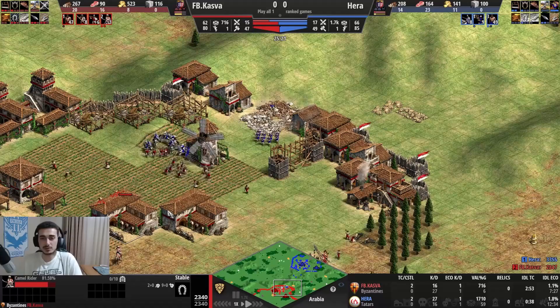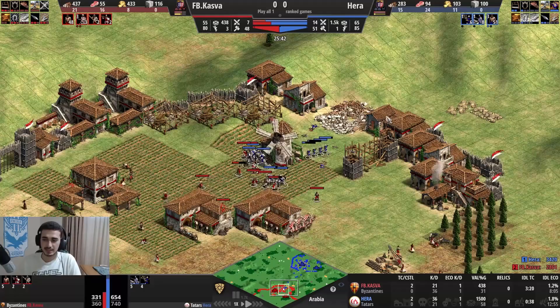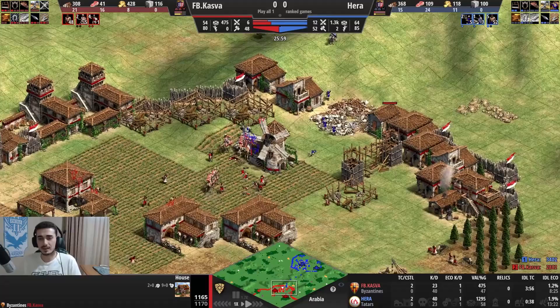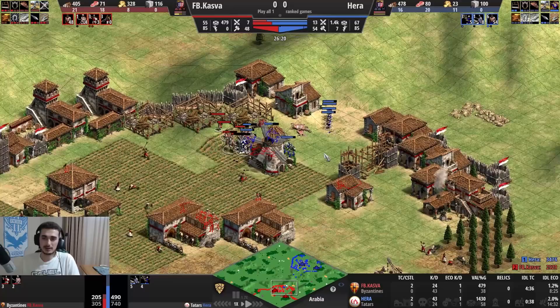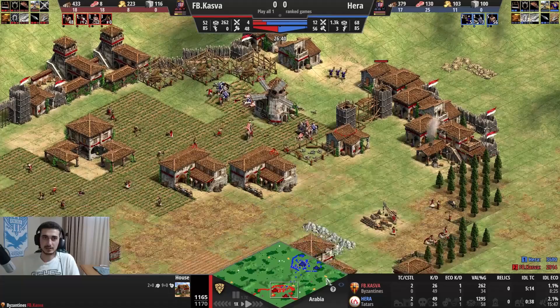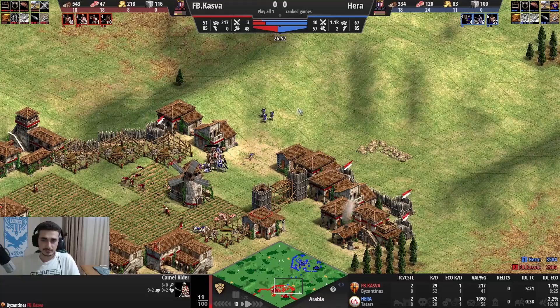Now he's reacting with double stable to defend against the double gold onslaught. He's done spears, Elite Skirmisher, and now camels - investing in three different unit compositions. If there's one thing about this game: the more different unit types you invest in, the worse off you are compared to someone investing all resources into one or two units. The camel transition was justified, but wasting lots of spears in early Castle Age set him back for no reason. I have a pretty big lead because of all the transitions he's been forced into.